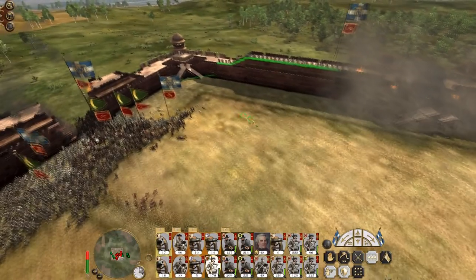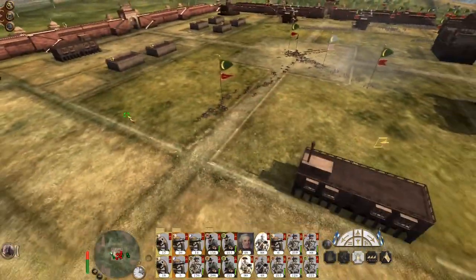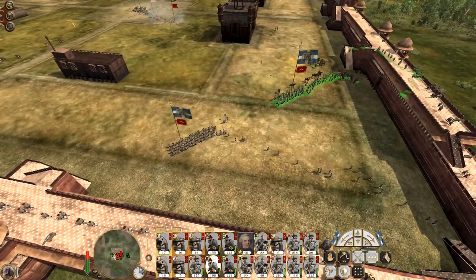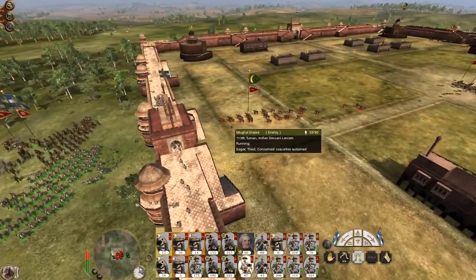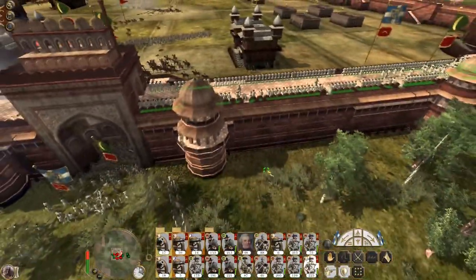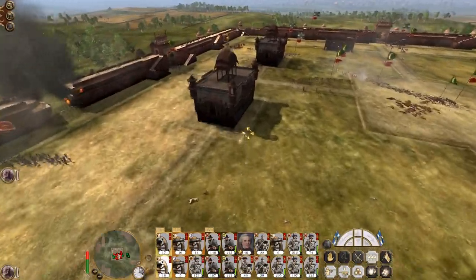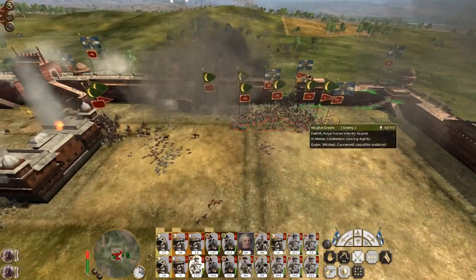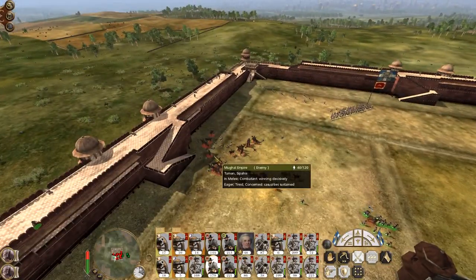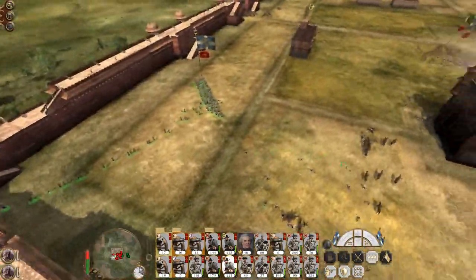Get out of there because your piece of wall is about to collapse. Run towards — there you go. Get off here and down into that combat. My men have captured the wall and they're going to fire down onto the enemy cavalry. My infantry is charging in.